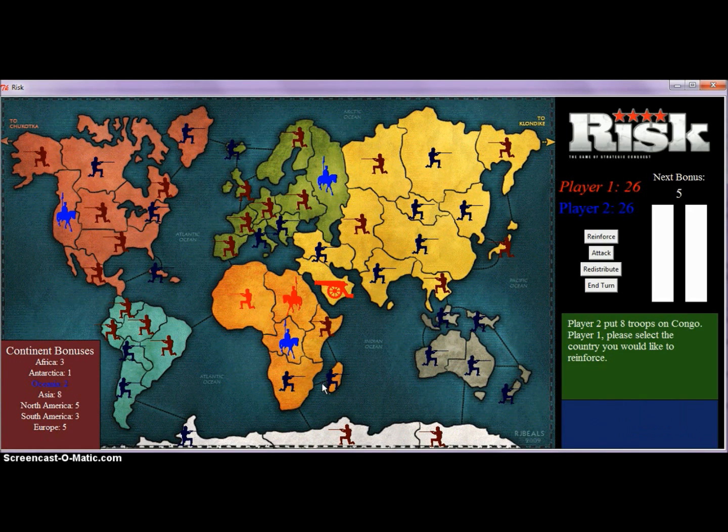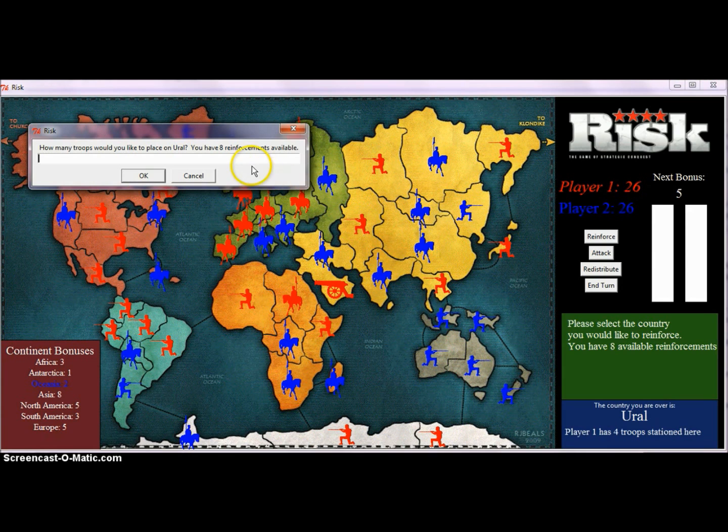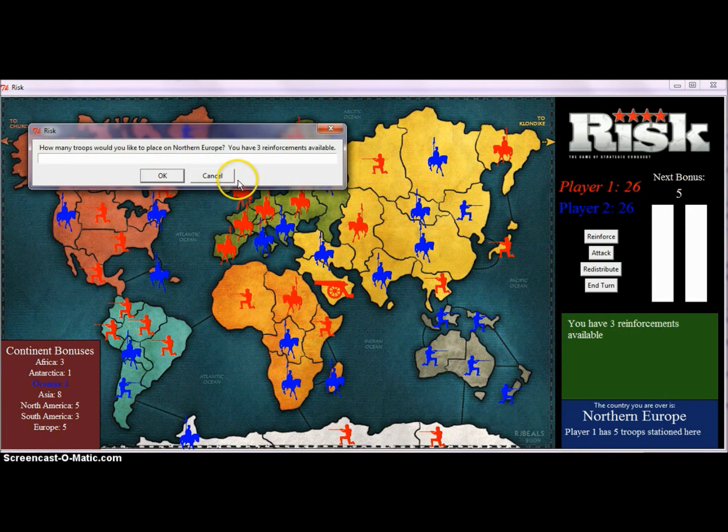The AI is also picking their countries and determining how many troops should go there based upon how much of a threat it sees that country is in. After every country has received reinforcements, your turns begin. You start your turn by reinforcing — the number of reinforcements you get are determined by the number of countries you have and also if you've received any of the continent bonuses or the bonus bar on the right, which I'll explain in a bit. You can click on a country and tell it how many troops you'd like to add until you run out.